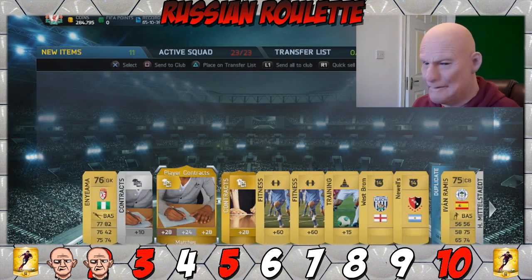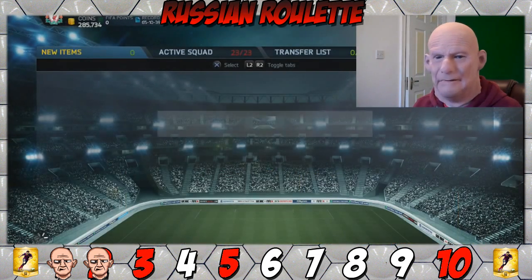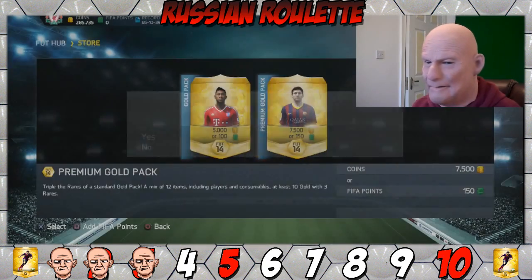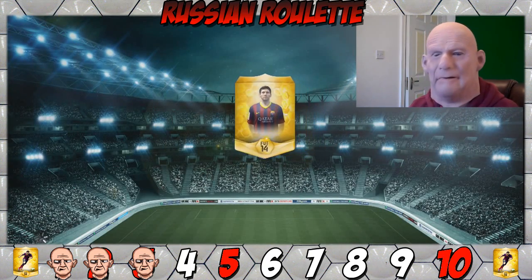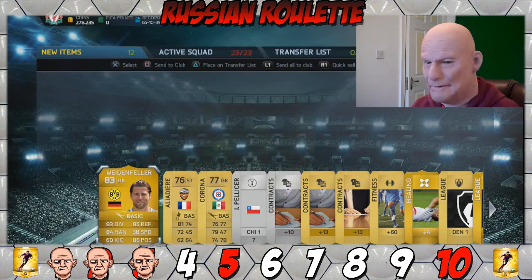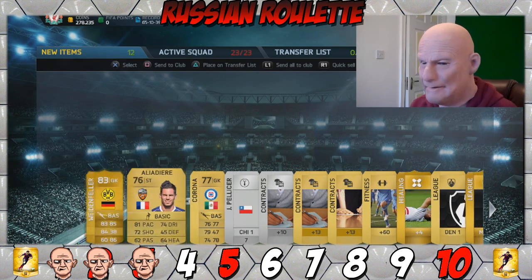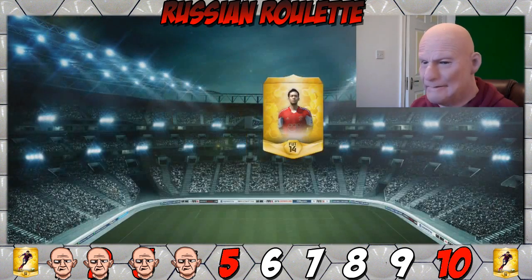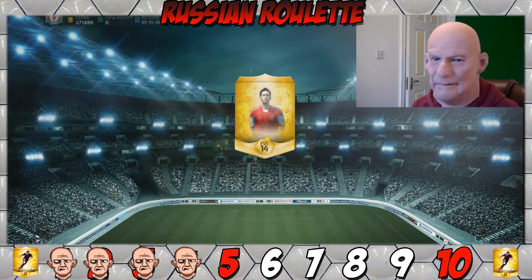We get a little rest now because this pack is all mine. We're going to see an inform or second inform Sanchez — please! I get to keep that bastard, he's alright on the game, I think he's pretty OP. After that little break, we go straight back to a discard pack. It's safe to say that's not bad — I would have liked to have kept that but we can't.